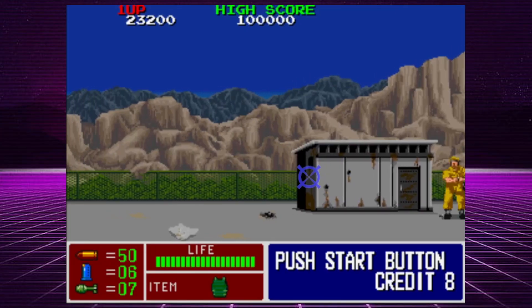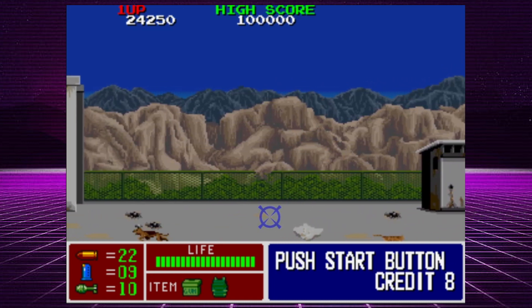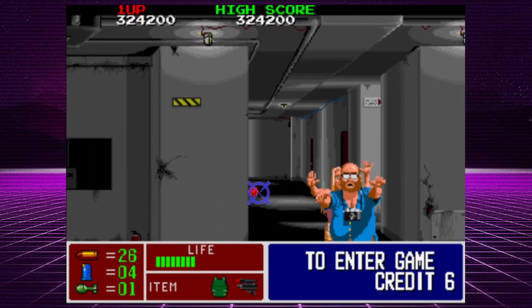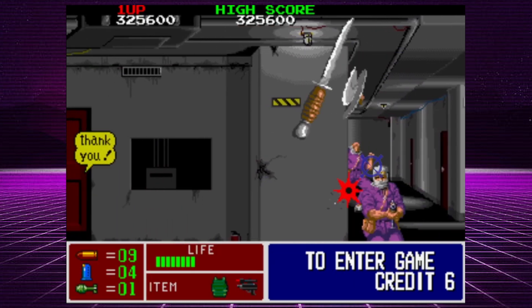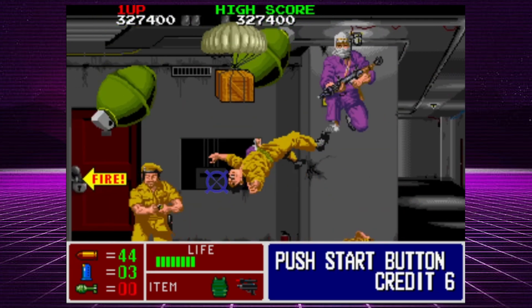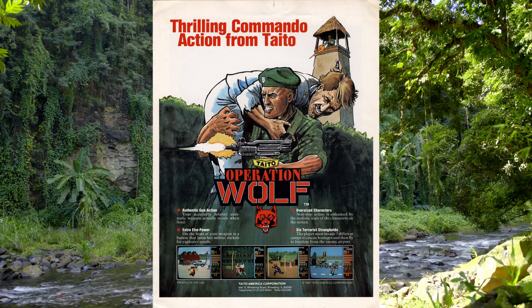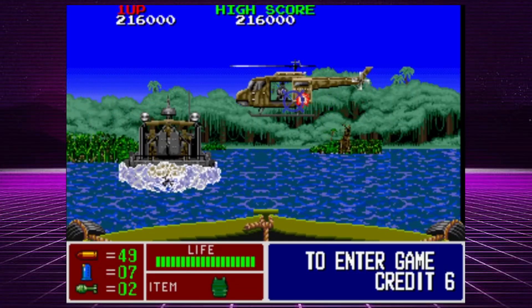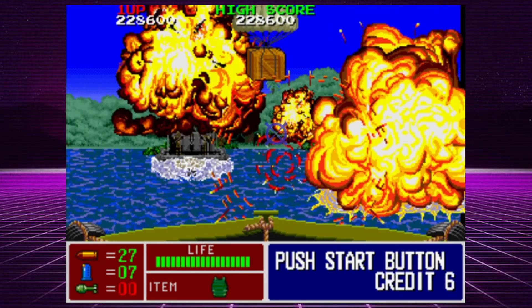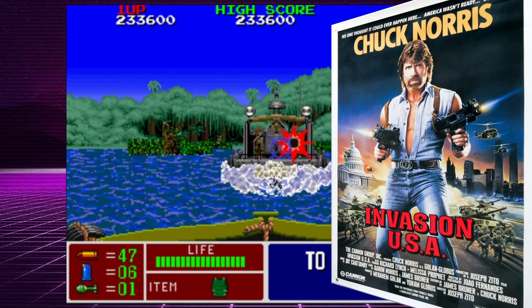We begin with the sequel to one of the best light gun games ever created. What's better than arming yourself with an Uzi and taking on terrorists? That's right, arming yourself with two. Operation Thunderbolt was released in 1988, a direct sequel to the excellent Operation Wolf. Operation Wolf had only one Uzi, but Operation Thunderbolt had two — meaning you could use two Uzis like Chuck Norris or take on the bad guys with a friend.